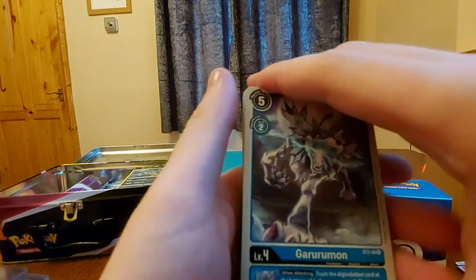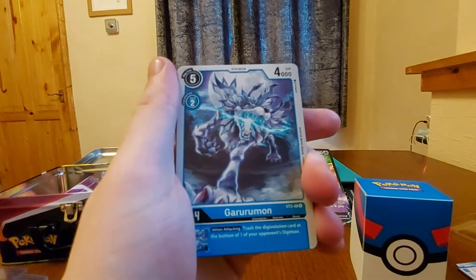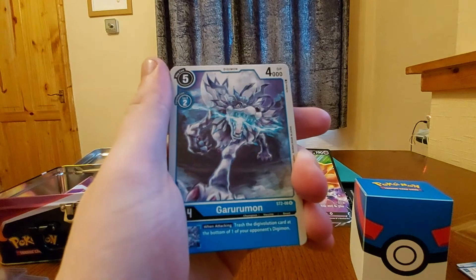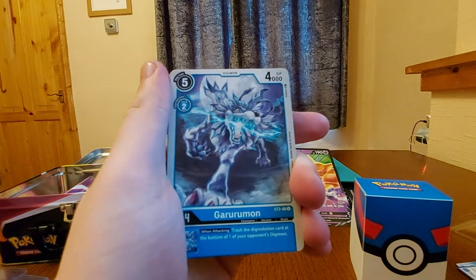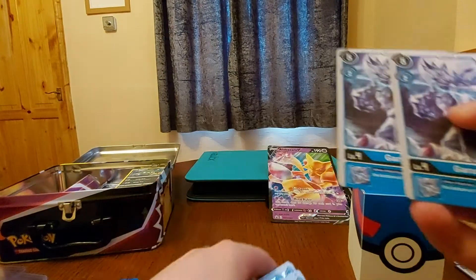Then we get Garurumon, which is from this deck the main character's main Digimon. So yes, it is all about trashing blue — the blue card mechanic is all about trashing their Digimon's Digivolution. That's cool, I like that — a fun mechanic to try out. So we get two of them.